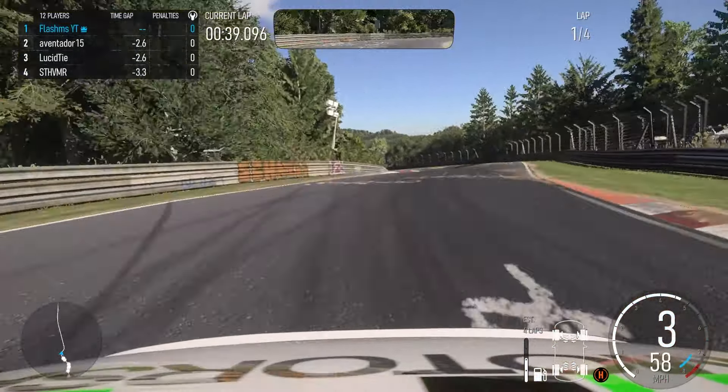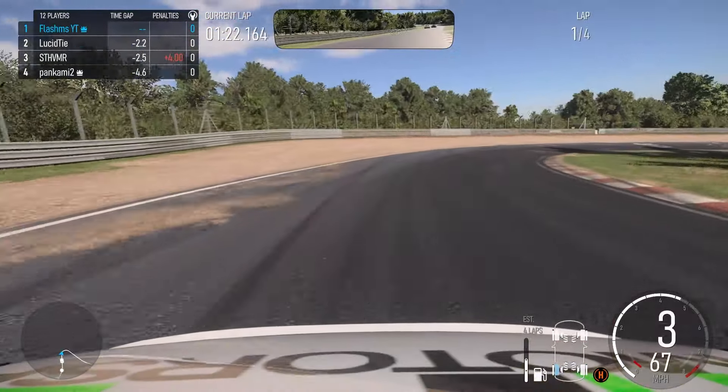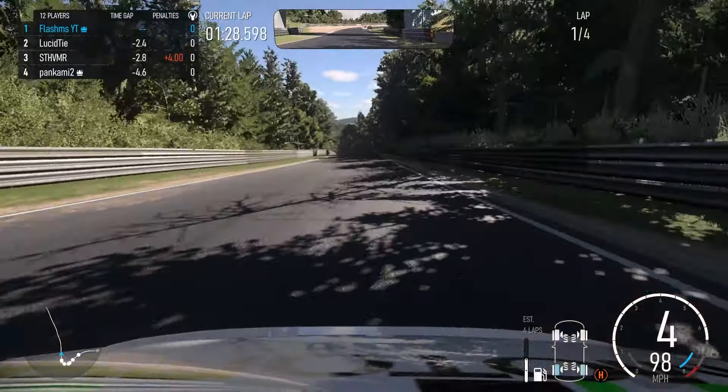The more gap I've got from the cars behind the better race position I'm going to have overall. I'm going to send it as much as I can on this first lap and pretty much hope for the best. P2 Lucidtie is only 2.2 seconds away — not really gaining much on them. We do see SDHVMR already have a four second penalty, so that must be contact with another vehicle. Usually a four second penalty like that is contact with another car.